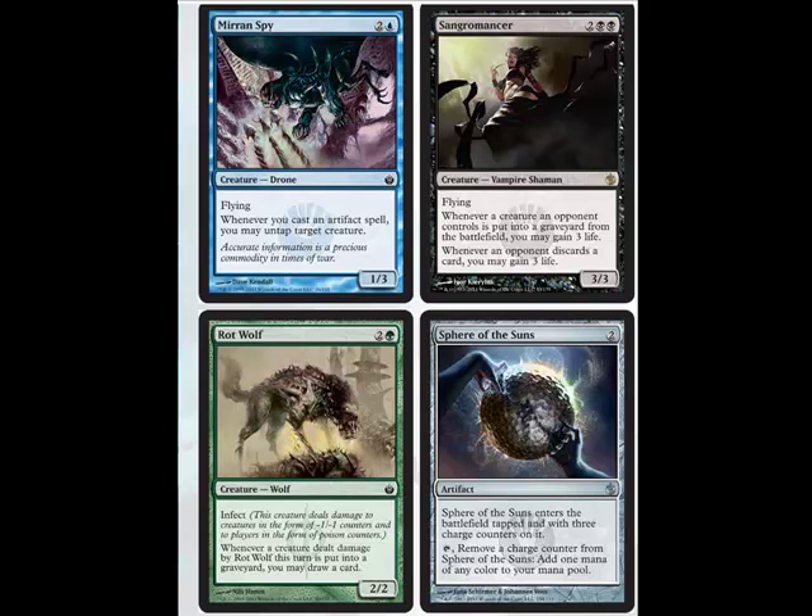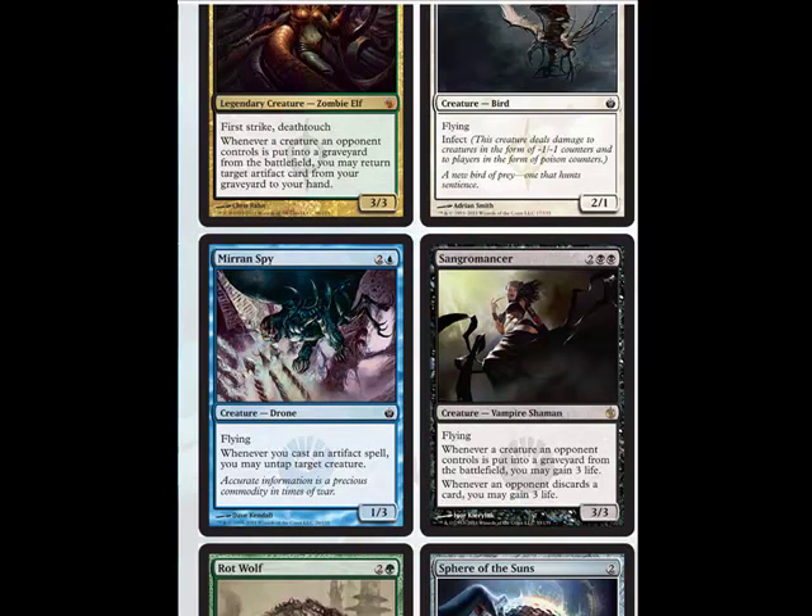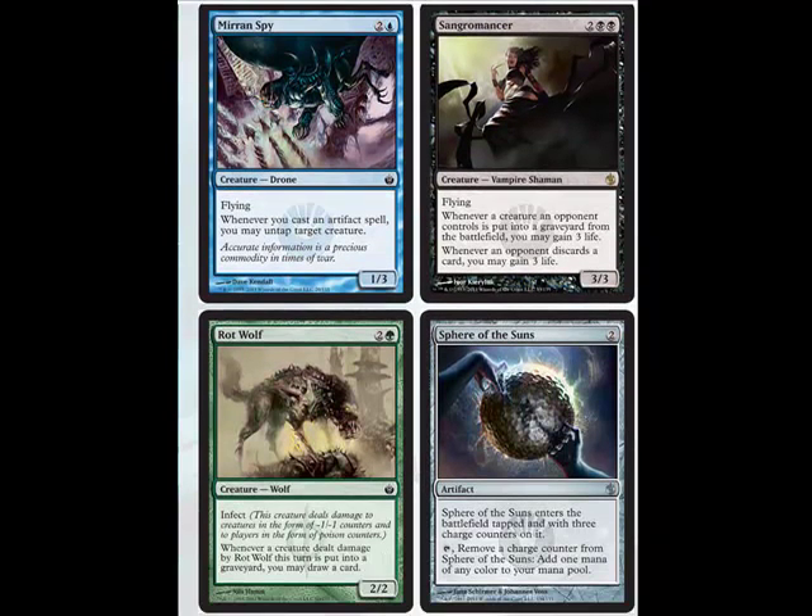We got the Sphere of the Suns — when it enters the battlefield, it comes in tapped with three charge counters. You can remove a charge counter to add one mana of any color to your mana pool. It costs two to play. You can pretty much use this in any deck you're drafting into, and use it for casting double-cost creatures.